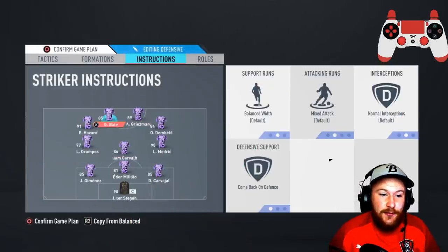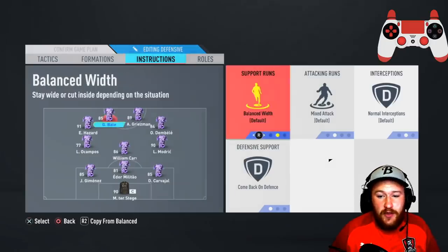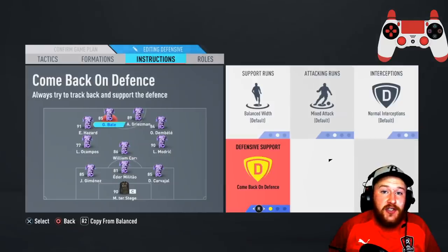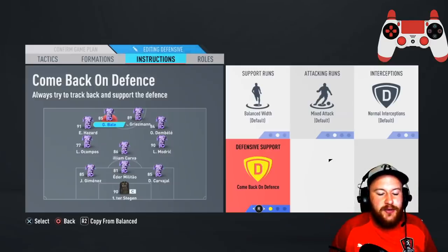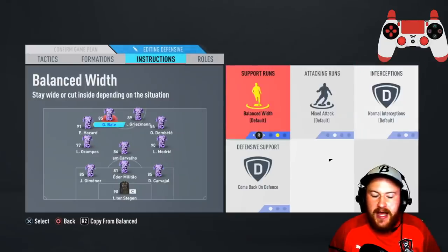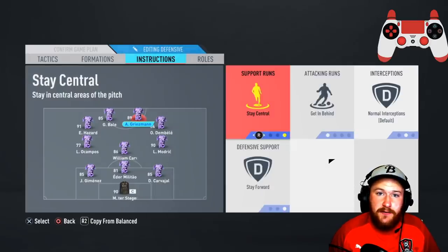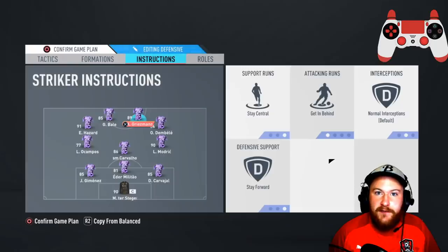Let's get into the player instructions — this is where things get interesting. First striker: you want him on normal settings for all of these — balanced width, mixed attack, normal interceptions, come back on defense. After the patch, your player will no longer drop back into the midfield like previously; instead they will just drop back a little bit and sit on the halfway line while you're defending, so they'll sort of turn into a CAM. The reason we've got everything else on balance is that we don't want them running in behind — they're very much going to be a focal point for building up counter attacks. The other striker: stay central, getting behind, and stay forward, so they will always be up front ready to run in behind. A top tip is to use someone with a bit of pace who's good at playing on the shoulder — for example, I'm using Griezmann.